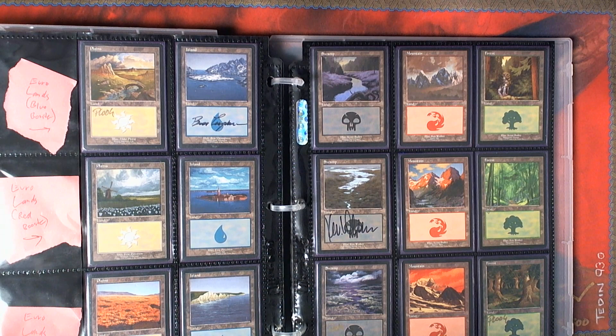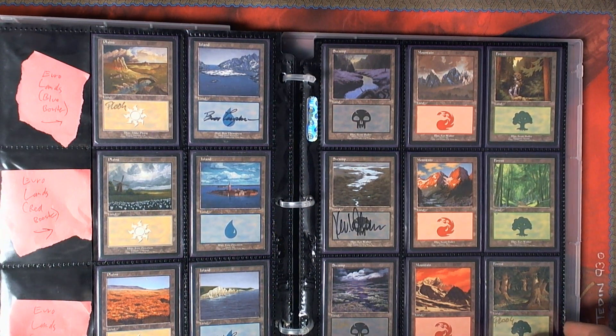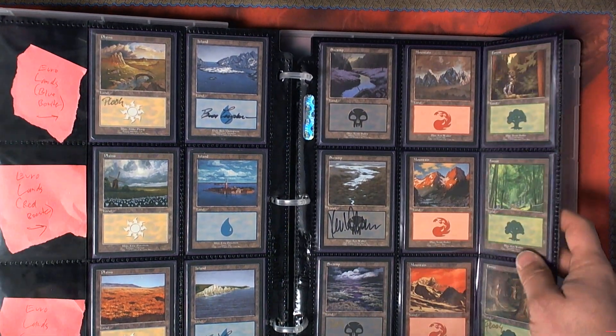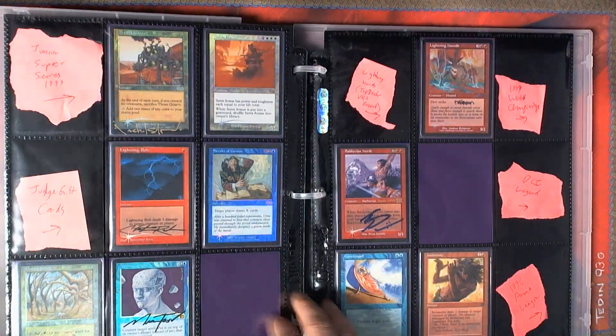We have the Eurolands — again, blue, red, and clear, or purple. The easiest signatures I've already gotten. I'm missing Scott Bailey and Eric Peterson signed Eurolands, which I've never seen — I don't know if they exist.